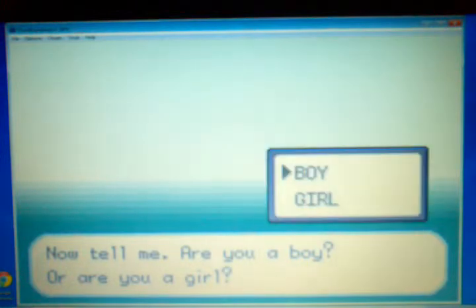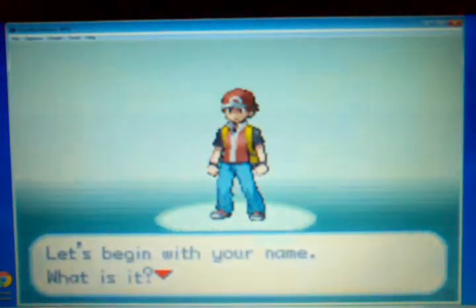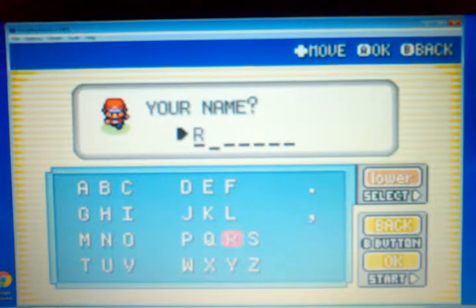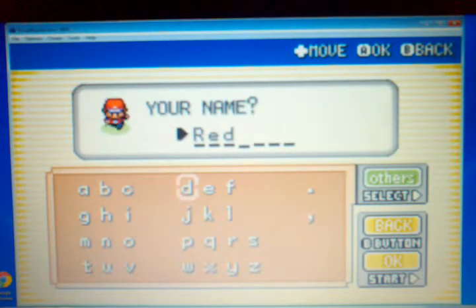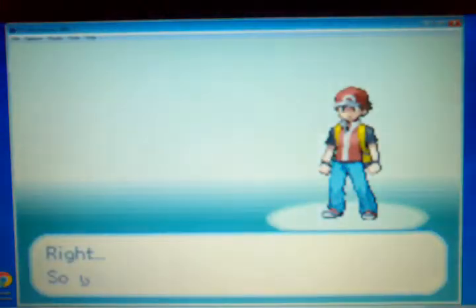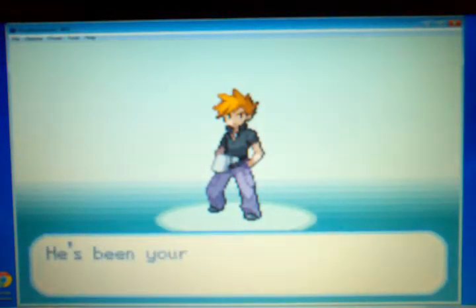Now we actually get to tell about ourselves. I'm going to go with a guy, because I'm not a girl, and I don't like to play as a different character. And then my name — I'll just name myself Red, because if you've even played HeartGold and SoulSilver, you know this guy stands at Mount Silver and his name's Red. Plus, this is the Kanto region and it's basically his sprite, and my name is RedPhoenixFlare, so why not? That'll keep it easier for just remembering who's who.